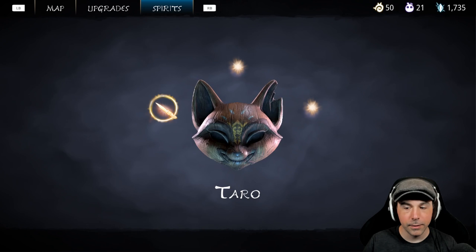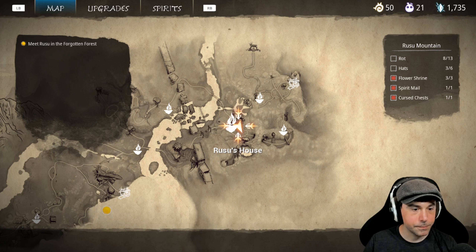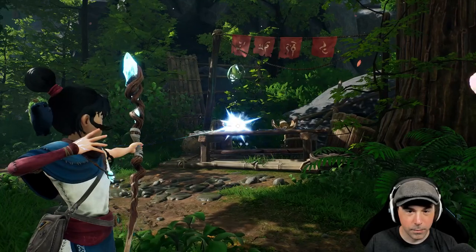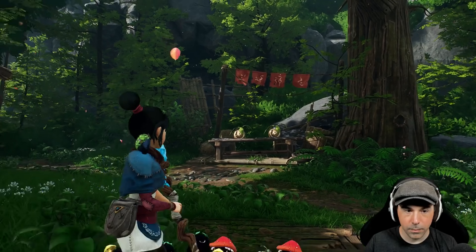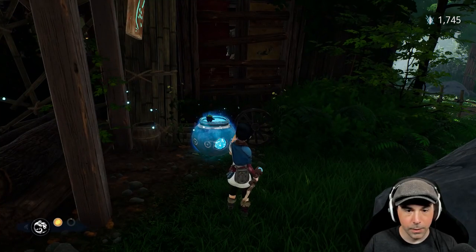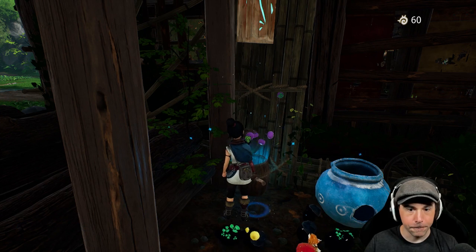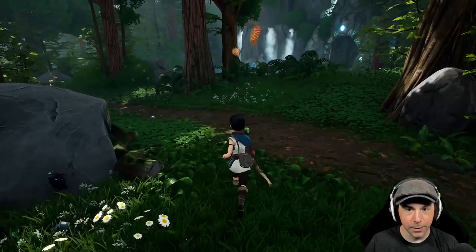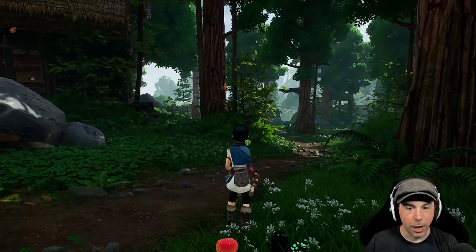Each area has two or four memories and then three relics. We're almost done — whoa, that animation. There are all kinds of little secret things to do too. I hope there's something else to spend this stuff on. Eating fruit gives karma and so does defeating enemies — it's like souls, basically — and that's used to upgrade. The more you find, you unlock new abilities too.